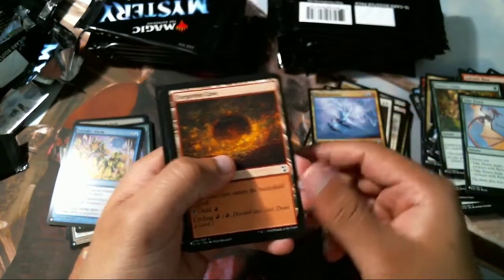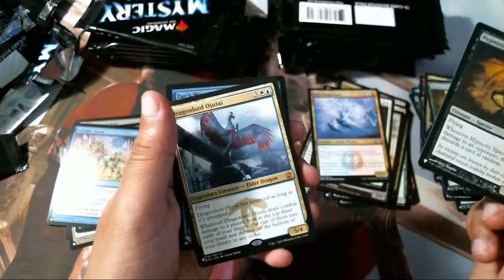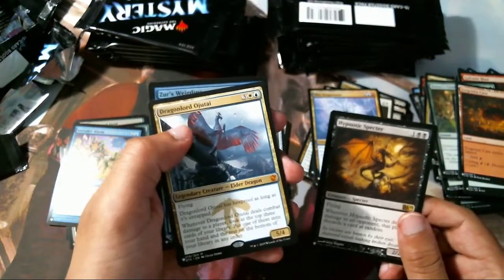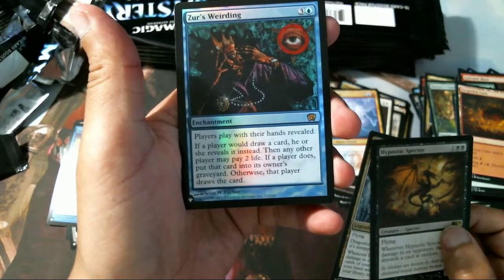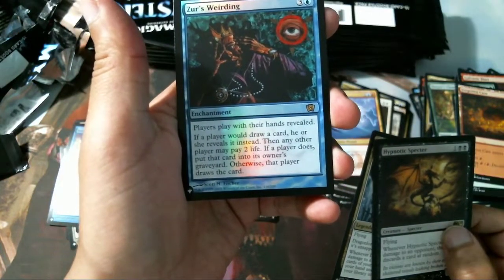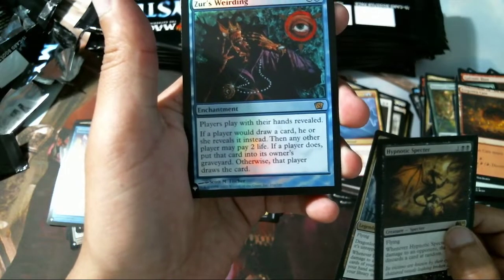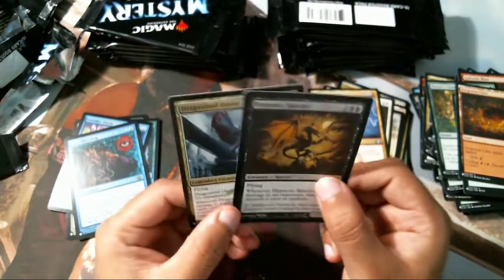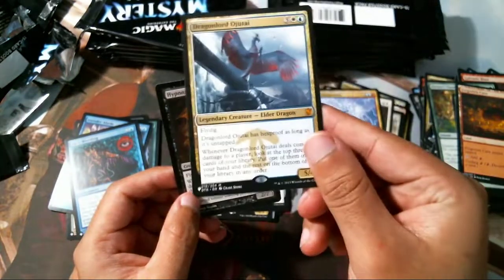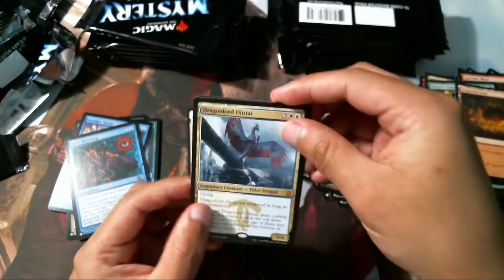Wee Dragonauts, Forgotten Cave, Hypnotic Specter. Ooh, and a Dragonlord Ojitai — nice! And a Xerex's Weirding foil: if a player would draw a card, he or she reveals it and any other player may pay two life; if a player does, put that card into the owner's graveyard, otherwise that player draws the card. Seems like a weird card. We got two rares and a mythic in that pack though — Dragonlord Ojitai is neat.